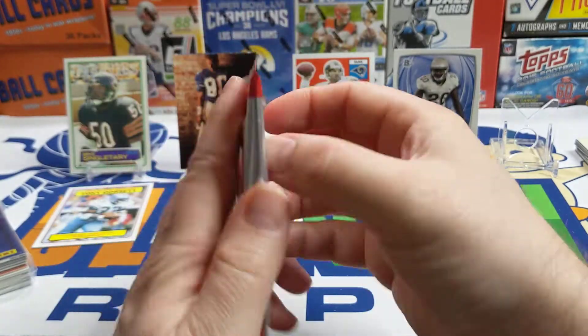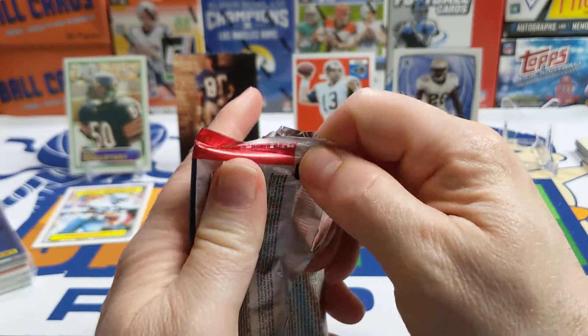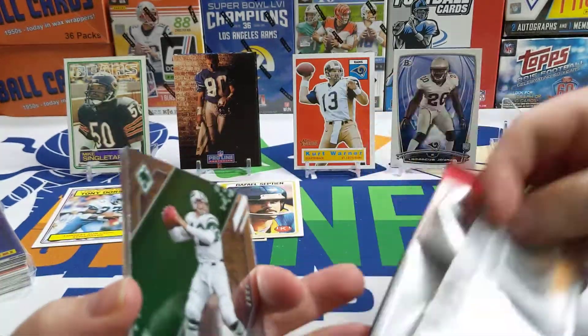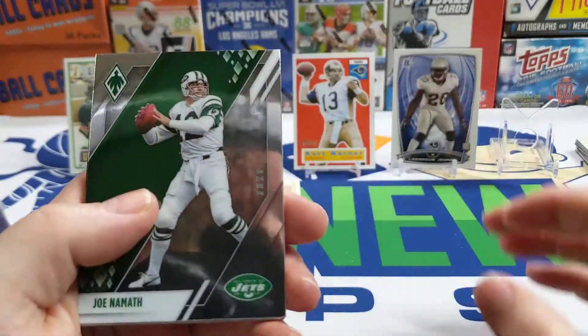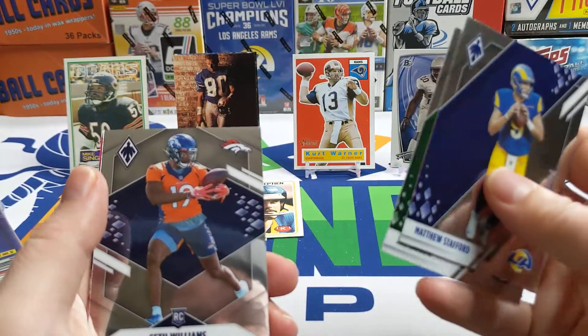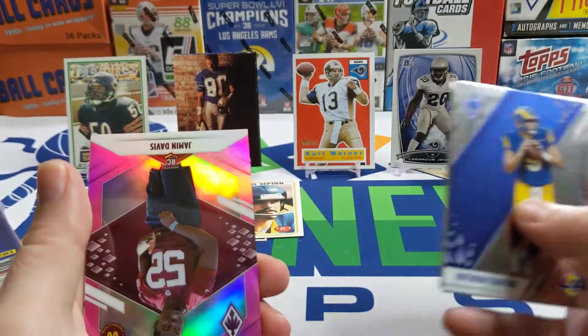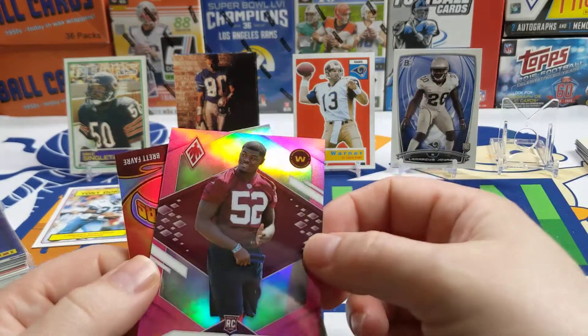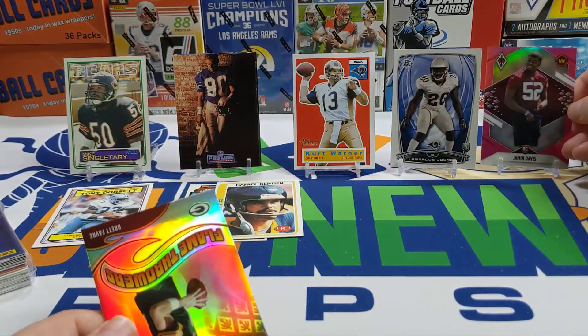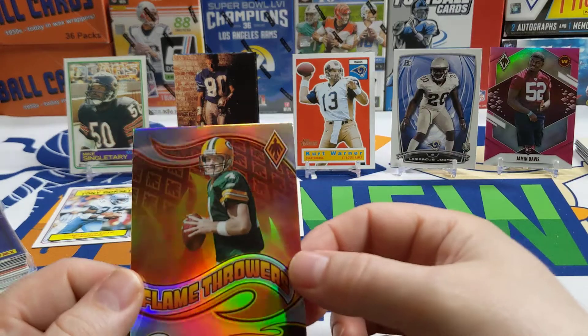Moving on to this 2021 Phoenix Hobby Pack. Bought this at the LCS, I think it was like $55. Hopefully we can pull something big out of there. There's a Joe Namath, there's a Matthew Stafford — that's nice. Seth Williams rookie card. We got some color — but it's not going to be a big name — Jamir Davis, numbered out of 199. And this Flamethrowers insert is Brett Favre.